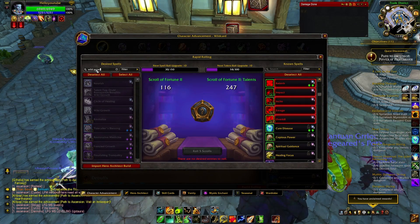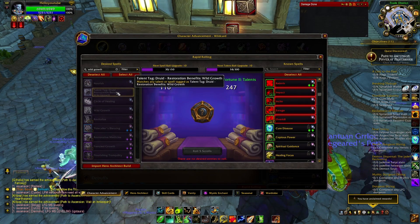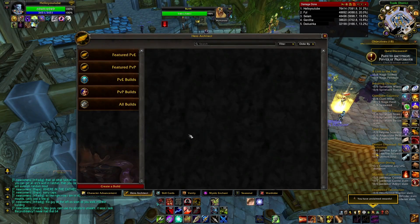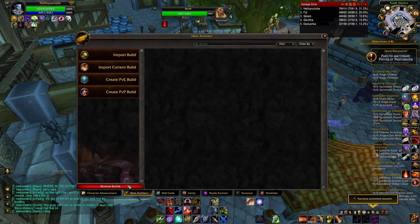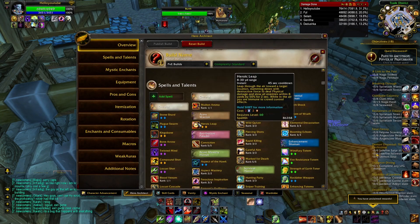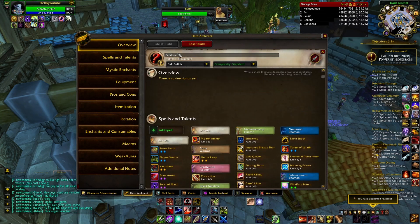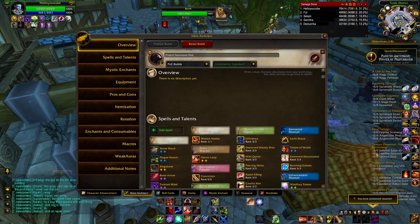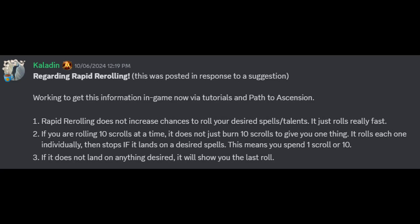In Chapter 3 the devs finally took a stab at addressing these concerns by making a native rapid roll system built into the game with a nice interface. Not just saving time, it's also improving the user experience of making the build. Another thing we didn't have was sharing builds with other players via the Architect, and we're going to talk about that a little bit later.